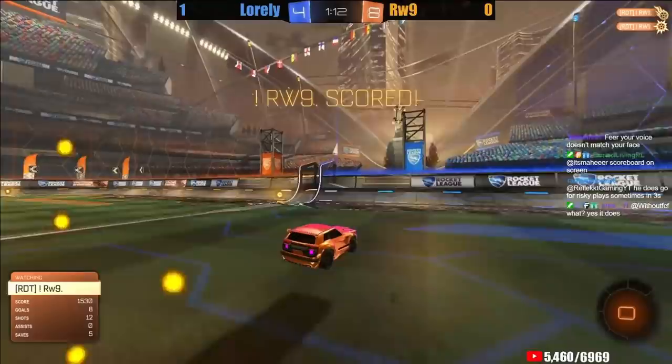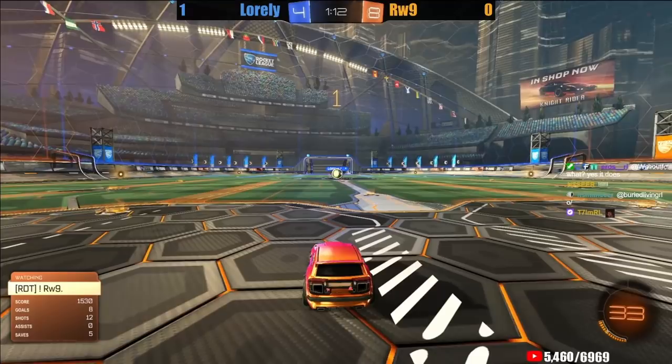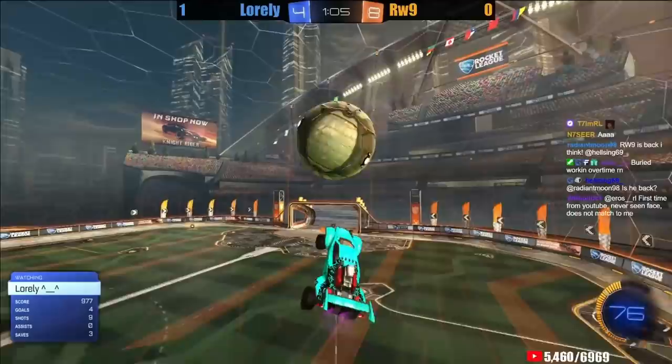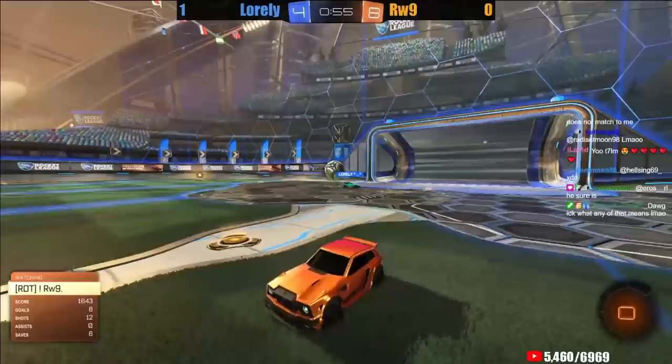Rawass stuck on the back wall. Loralee a nice power shot — he didn't have a lot of boost but places it so well. A good job of forcing Rawass high, trying to demo him. He had just enough — didn't need much. What a shot, that was perfect. Loralee up 1-0. Rawass's air dribble attempt taken away. Loralee just clearing it down the field — he doesn't have a lot of boost but we know he doesn't like to slow down. He'll go back to his corner.